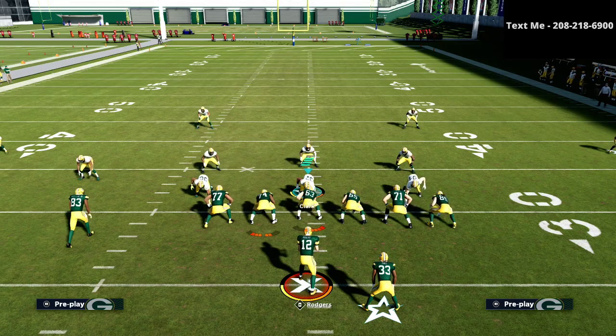If you want to learn the full trips tight end offensive guide, where we talk about crossing routes, motion posts, slants, and different types of bumpable routes — ways that you can completely glitch out man coverage or completely glitch out this coverage in general — you can learn all of that in my trips tight end offensive guide. I'm going to leave a link in the description for you to grab that trips tight end offensive guide. Using the link in the description, it's just going to be about $10. Thanks for watching, and if you have any questions, you can always text me — my cell phone number is 208-218-6900.